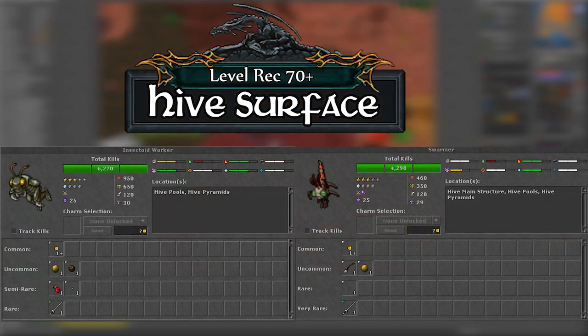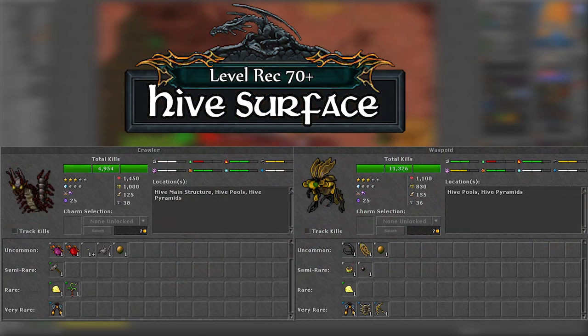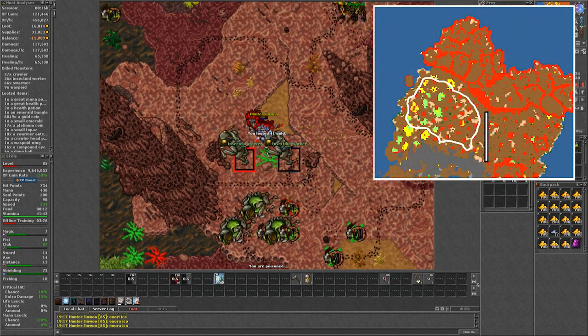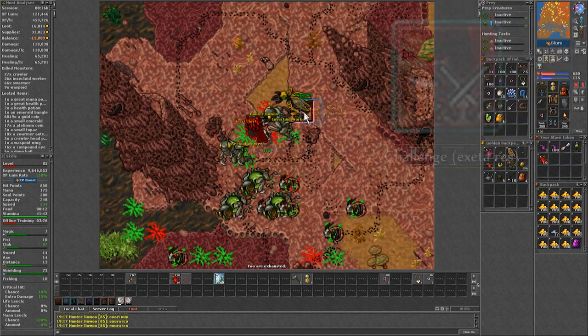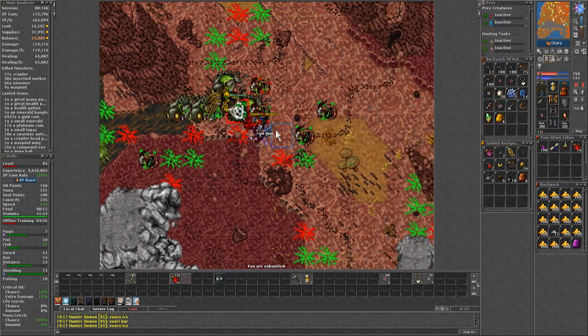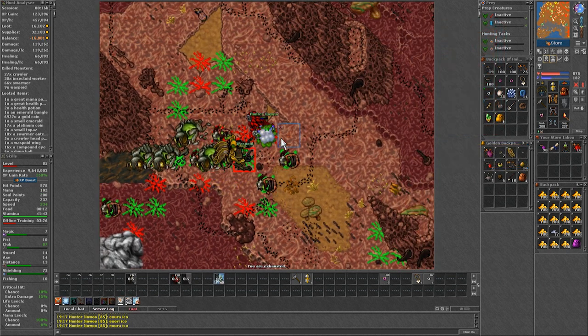To hunt in this spawn I recommend being over level 70 and to not go past this line, doing a lap around the west side. Also it's important to always cast your set arrest spell, even if you are solo, because almost all of these monsters run away on low HP and they can get away really fast.